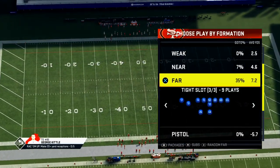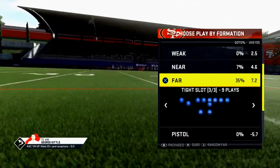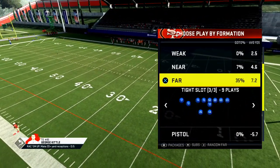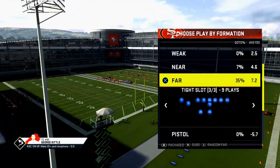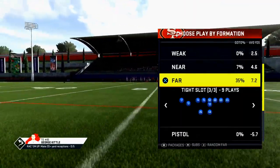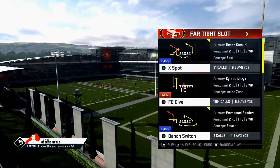My favorite formation in Madden history is the far tight slot out of the west coast playbook. This is the first formation I really mastered - I studied it in Madden 2011 and committed to it. The first thing I want to encourage you: any scheme you run can work if you commit to it.